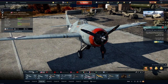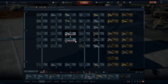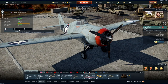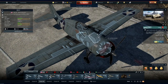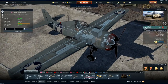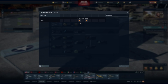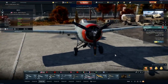Now we are looking at some Wildcats — the start of the naval fighter line. Two Wildcats: the F4F-3 and the F4F-4 at 2.7 and 3.0 battle rating. The main difference between them is the guns — one has four 50 cals, the other has six. They have a little bit of armor. These are very early planes in the American war effort; they weren't too great but they had to rely on them. They do have bomb loads you can use.